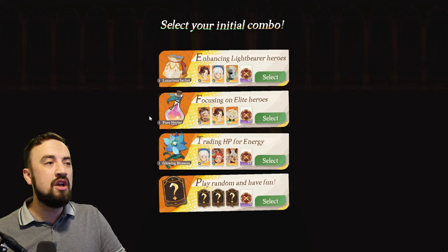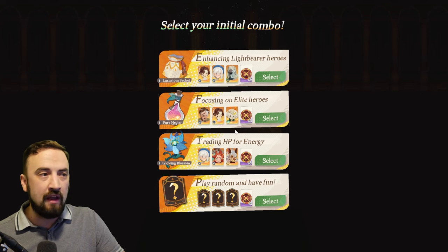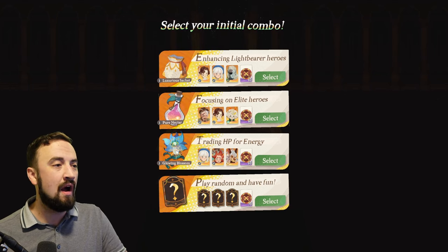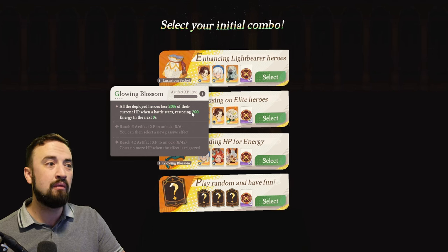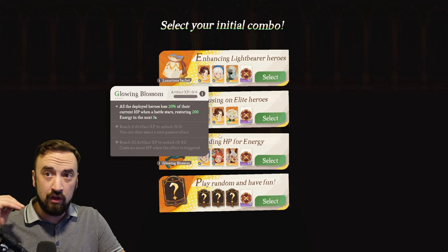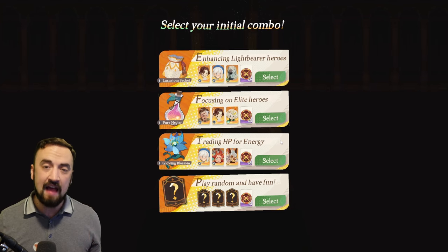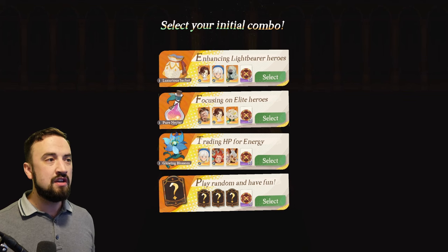Pure Nectar is kind of a generic one — if you pick it, you're free to go into any faction: Graveborn, nature, Lightbearer, the Mauler brawlers, any of those. You want Glowing Blossom? All deployed heroes lose 20% of their current HP when the battle starts, but restore 200 energy over the next three seconds. This is a pretty powerful one, giving you access to ultimates early, and you start with a Rowan copy, further enhancing your team's ability to cast early ultimates and build around that. So you pick one of these to build around.